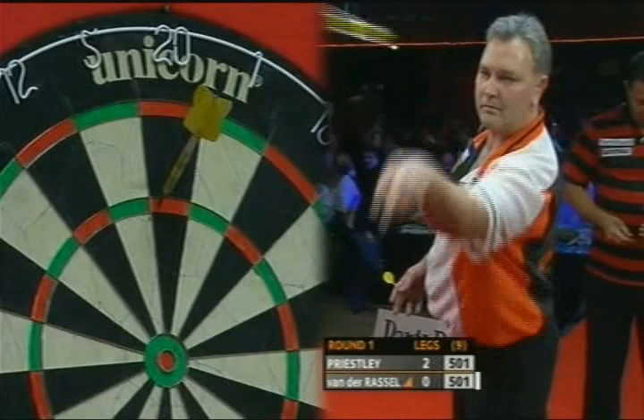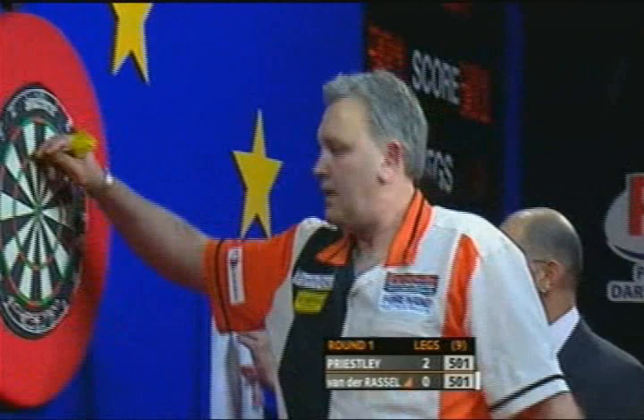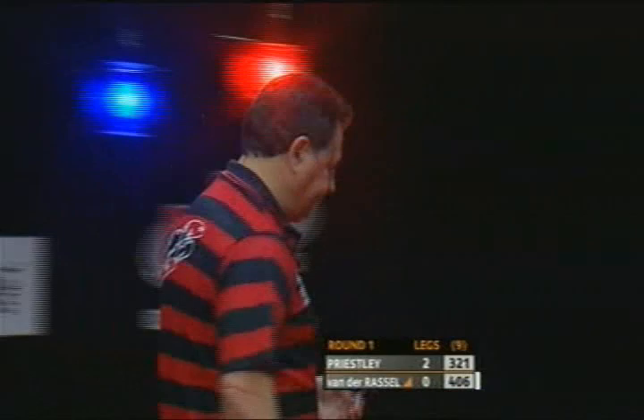Lovely finishing there from Dennis — 2-0 for the Menace, and Van der Russell has got to get his skates on here, otherwise he's going to be staring into a big deficit. A little shake of his head there — he was looking to get that second treble 20. So here we go, Dennis. Good opener. That's superb — absolutely superb. And that is as good a maximum as you will ever see. Superb. Yeah, a little wiggle of his finger there — he enjoyed that one.